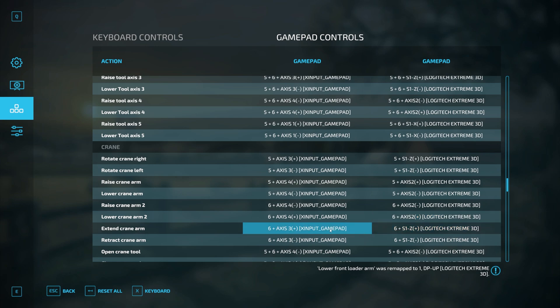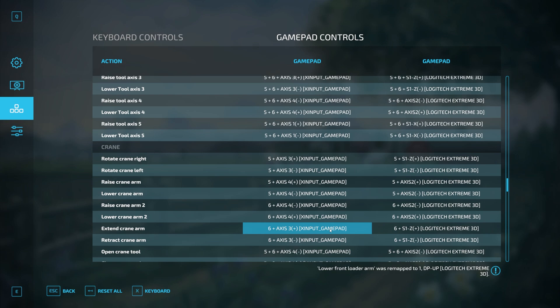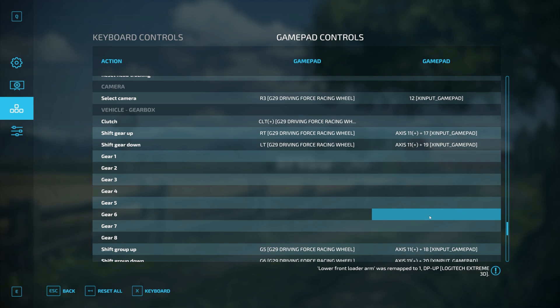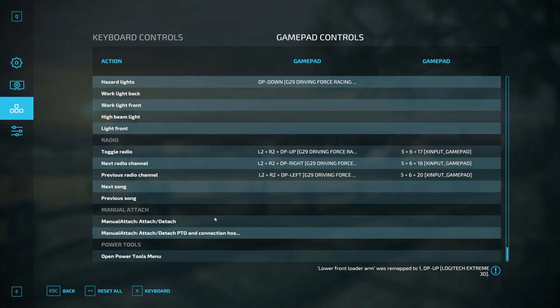If you go into the game, jump in your telehandler, and try to raise or lower the boom but nothing happens, the strong chance is that the same button or combination of buttons is also being used for a different action. The computer can't compute two different actions from the same input. You'll need to run back through every single combination in the file and make sure you haven't got that same combination entered twice. Once that's sorted, you should be away to the races. After that it's just a case of going through, toggling everything, and making sure it all makes sense.